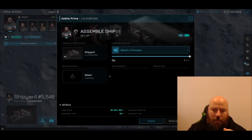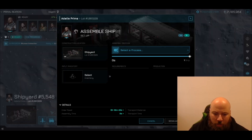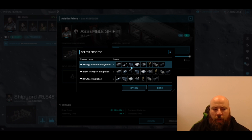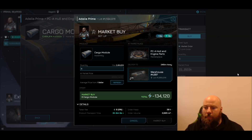Let's go to the shipyard and see what we can actually do. Options are: assemble a ship — heavy transport, light transport, shuttle. I wonder what each one does; it'd be nice to find out. And then there's manufacture ship parts. I'm assuming some of these things I won't be able to buy off the market, so I'll have to assemble them. Let's go for a light transport to begin with, just to get the ball rolling — this is how to build a ship.